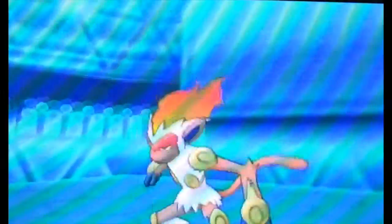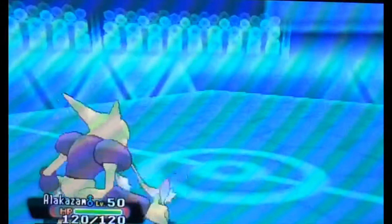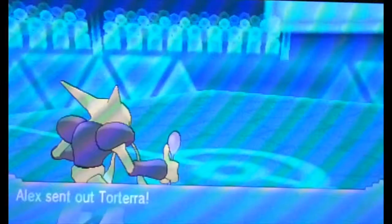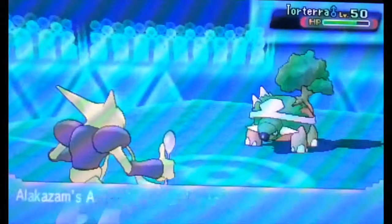This Infernape goes for another Fake Out. I'm not really sure why, because Fake Out only works once, unless you switch out and go back in. And we're going to go for a full switch into our final Pokémon there, which is Mega Alakazam, who is going to Mega Evolve here shortly.